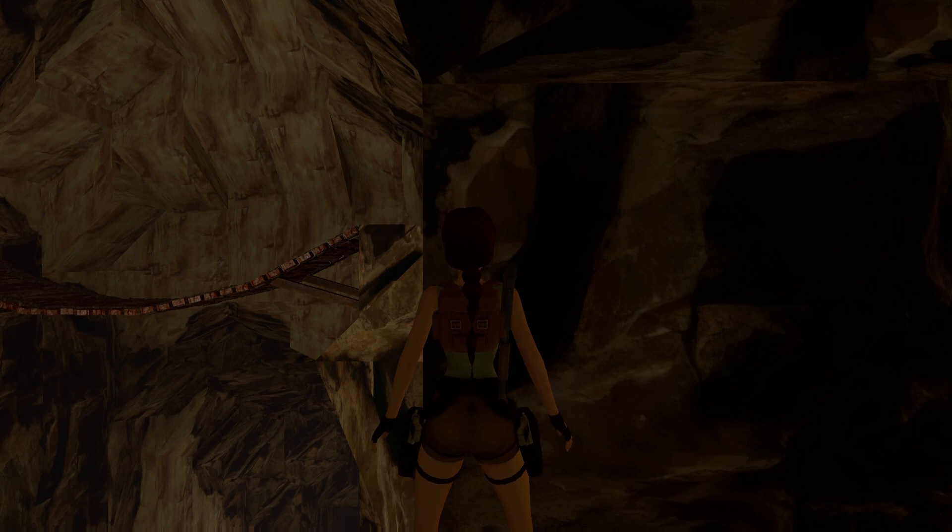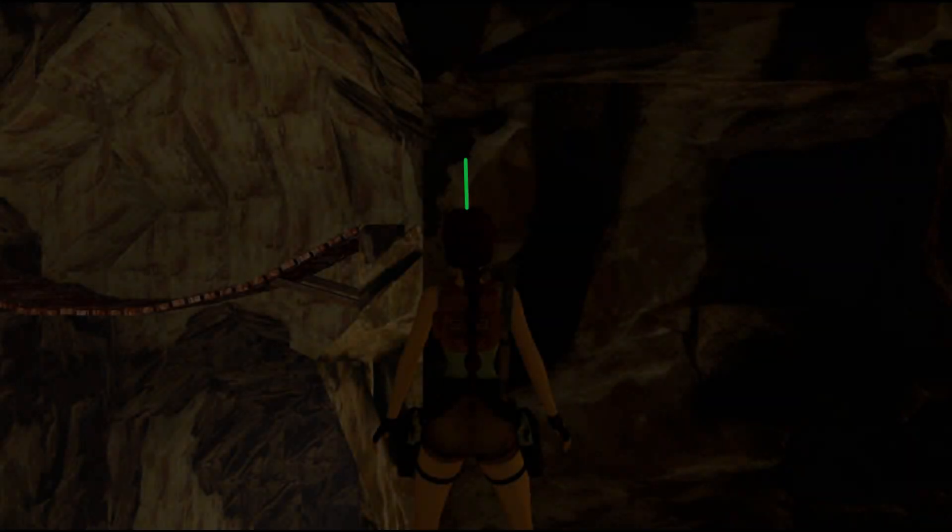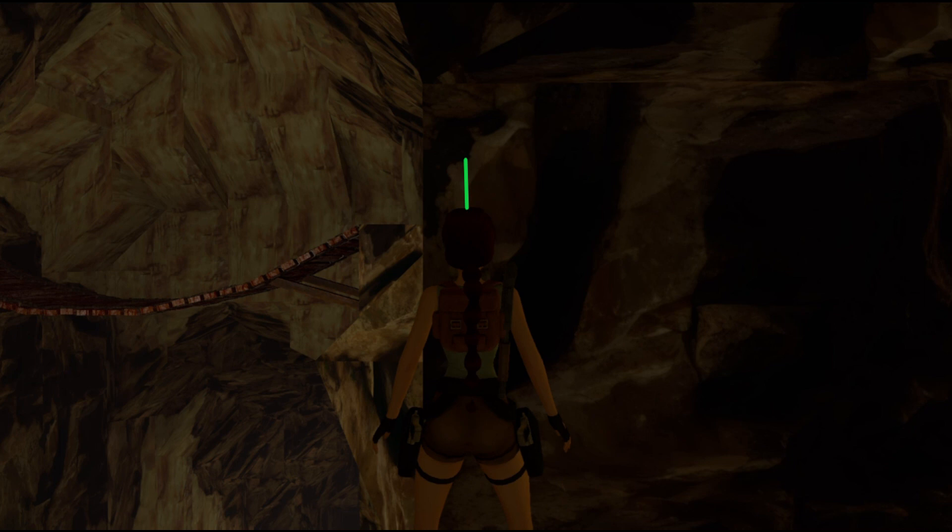I'll stop and show you a still image now, just of exactly what I'm talking about. So this is the point that you want to get Lara's head to. If you look at this green line on the picture, everything to the left of that line is white, and to the right of the line is like a light brown. You want to line up Lara's head with this position here.